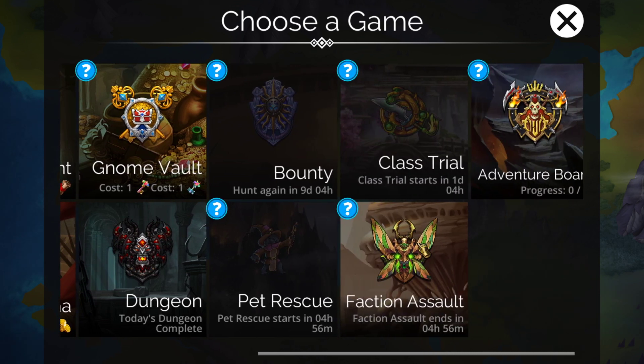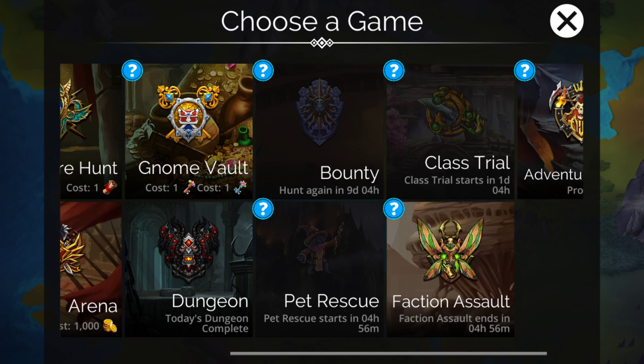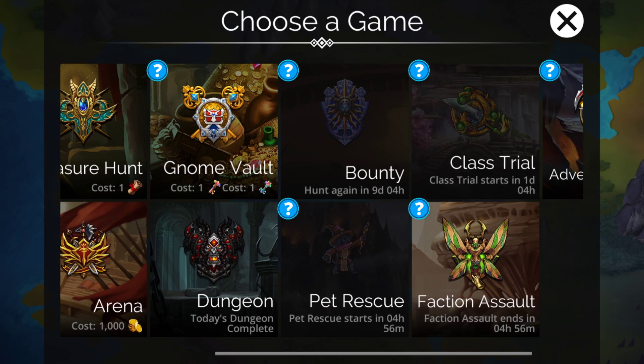Today we've got the Faction Assault for Deep Hive — this is where Beatrix is from. Of course, that doesn't make it any more likely that you'll end up getting Beatrix, but it is still a thing. It also comes with a weapon today — it's a pretty useless weapon, so it's probably just worth skipping. However, if you do want to get it, it won't be available for a while, so there's still some time on that.